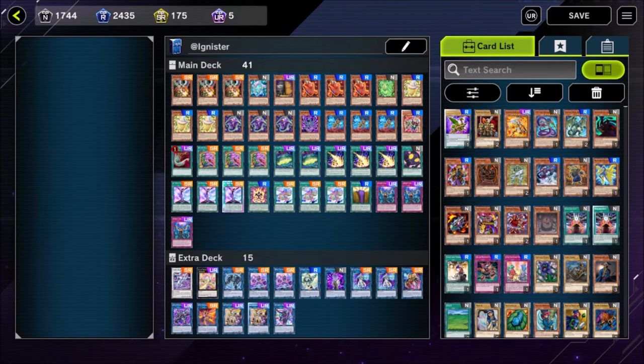Hello everyone and welcome to the last part of this Addignister feature special that we are producing for the Yu-Gi-Oh Organization group. I've shown you how to build the deck, why we've made the decisions for all the cards in the deck, and I've also shown you all the combos. You can essentially take this concept all the way from rookie to platinum one in a very short amount of time.